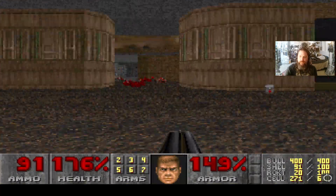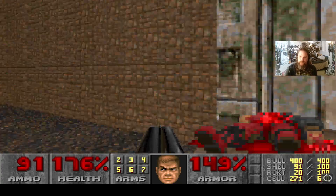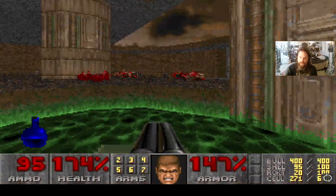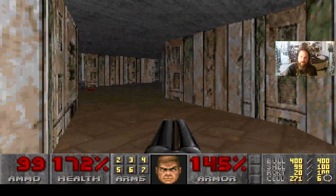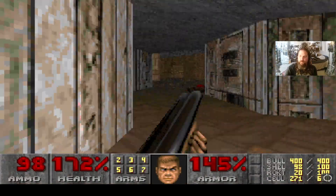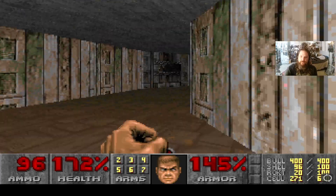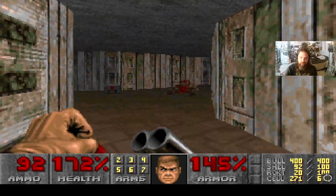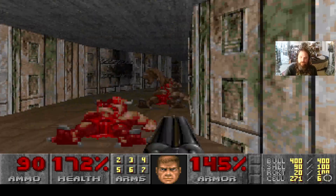Now that all the enemies — for right now at least — are dead in this room, I'm going to go back here because over there is another secret area. I want to get in there just long enough to tag it as said secret area. I'm gonna go over here to take out the enemies in that next room adjacent to this hallway, including those lost souls.